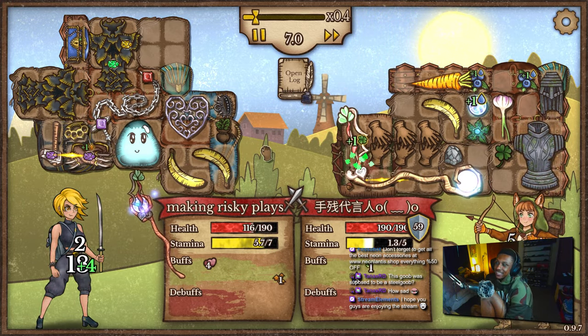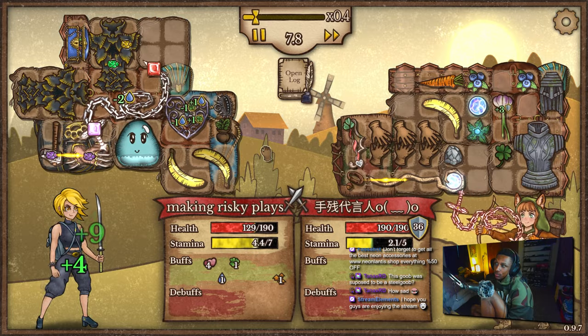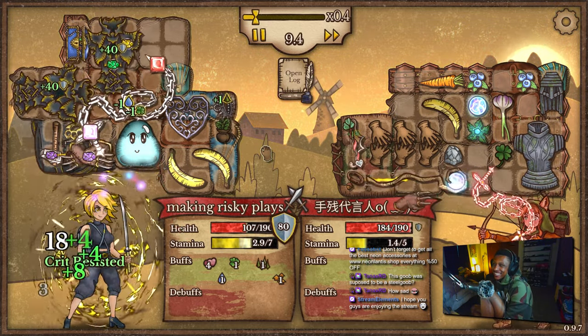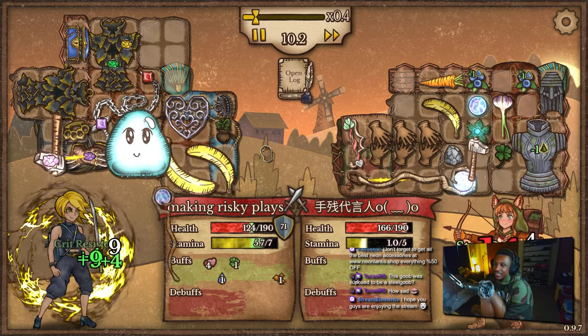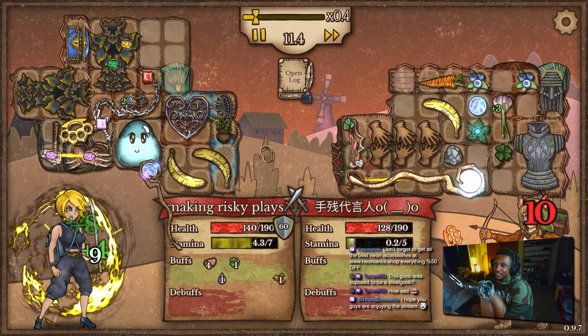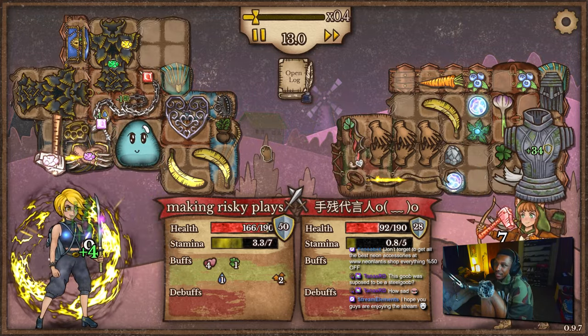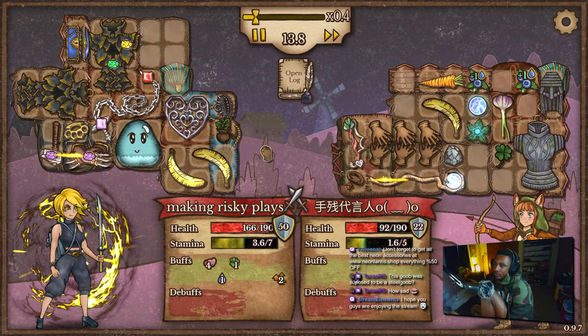This goober was supposed to be a steel goober. No, I wanted it to be a cheese goober — but I haven't found cheese. Unfortunately we haven't found any cheese, so he's just a lonely goober, a little baby goober for now. We did just pass up a blood amulet — I could have turned him into a blood goober, which would have been better than nothing.